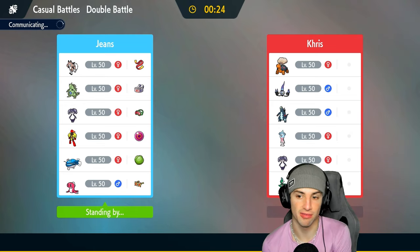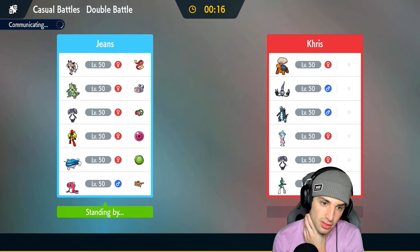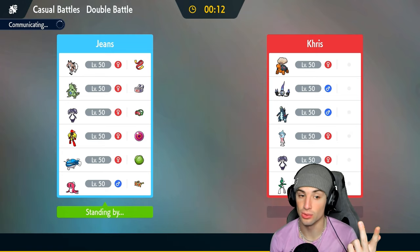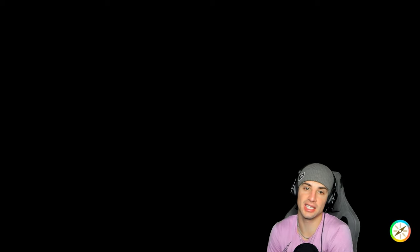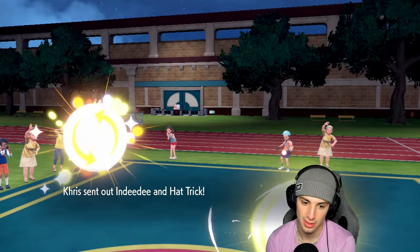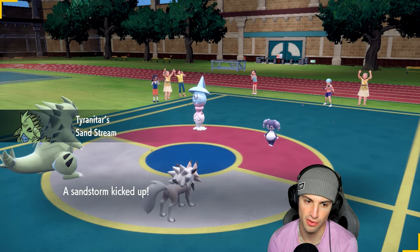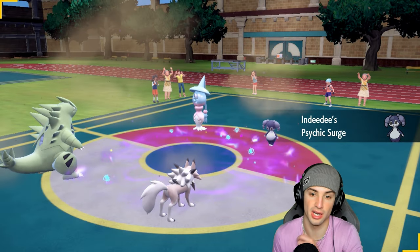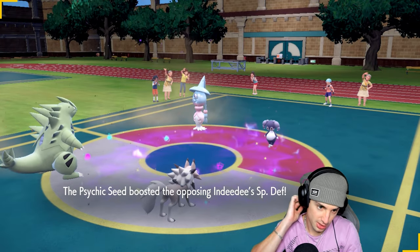We'll play this a little differently — lead Lycanroc and Tyranitar right off the rip. If they lead Tinkaton we need to deal with weather; otherwise I expect a swap into Tinkaton so I might just swap Tyranitar on turn one. Rock Slide is super effective on Baxcalibur, Tinkaton, and Chandelure. Tyranitar has Knock Off but is Choice locked, so timing the swap matters. They end up leading Indeedee and Hatterene — I think I just double Rock Slide here for the flinch chance. Follow Me is probably coming, but flinches sound too good to pass up.